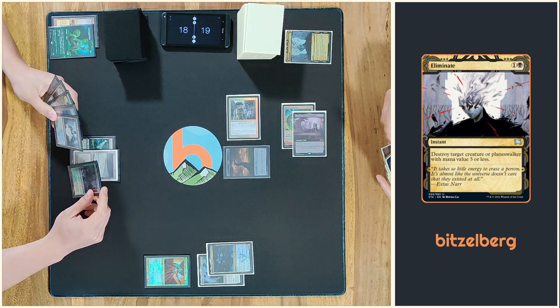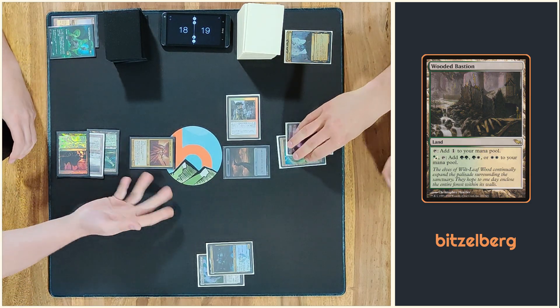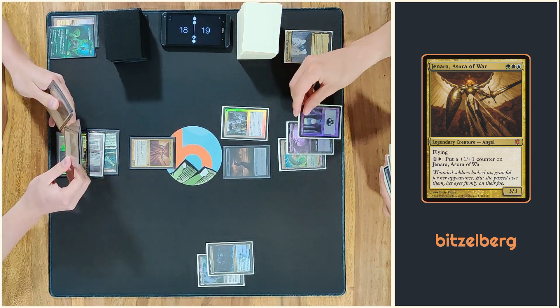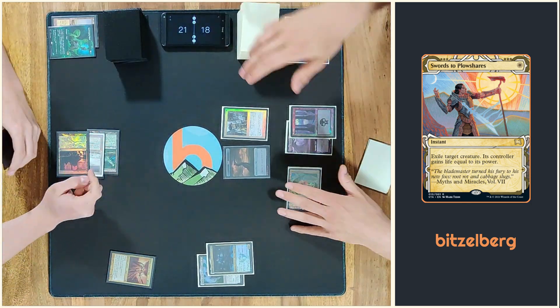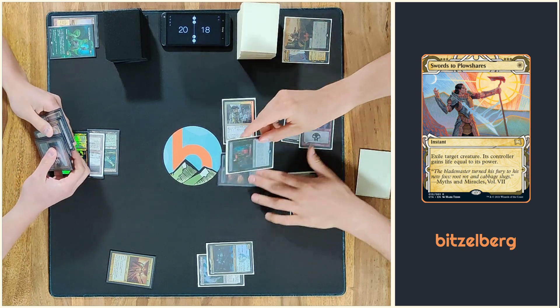Play a bastion and cast my commander and pass. I'm losing a life, I'd like to source general — I'm losing 3 life, go to 21, take 4-1. And now I play a Dark Confidant.